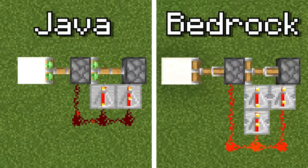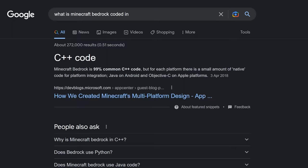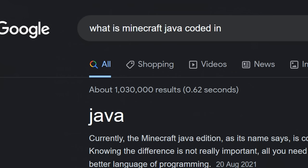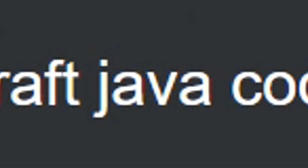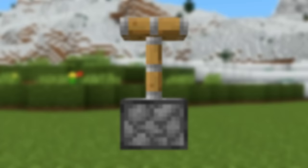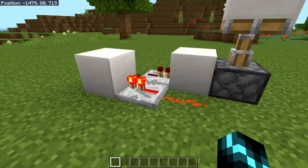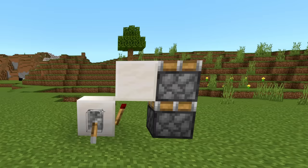All these differences in speed, timing, and update order have led some people to call for Java and Bedrock redstone to be made the same. But this isn't really feasible. After all, Bedrock is coded in C++, while Java is coded in... well, yeah. Now, if we just ignore that problem for a second, what would happen if we could take a Java piston and put it in Bedrock? Well, it wouldn't fix anything.